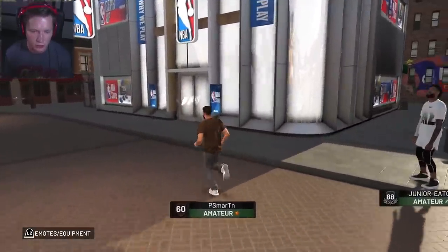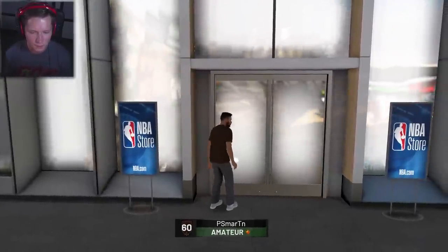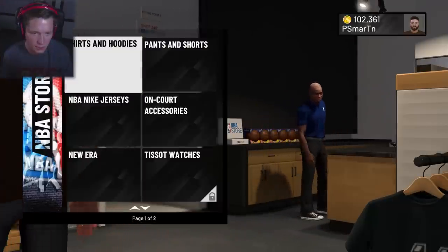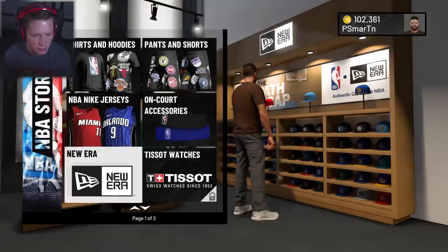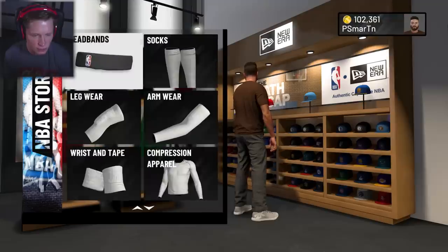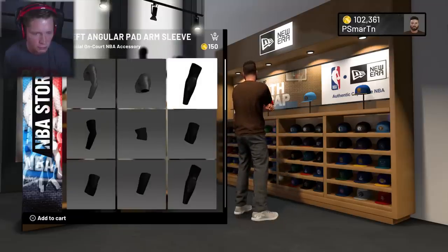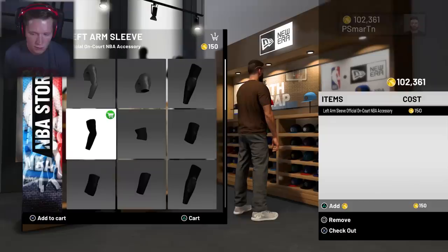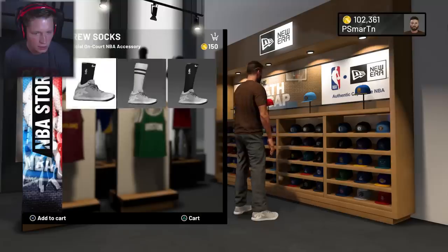I just realized we should have got some on-court shoes from Foot Locker. We might have to go back. Let's head back to the Foot Locker shop, go back down the street. Because your boy's an idiot — we're going to pick up some on-court shoes, and then I think it's going to be time to actually get out on the court. Shirts and hoodies, pants and shorts, NBA Nike jerseys, on-court accessories. I'm trying to get some watches, bro. Let's get a left arm compression sleeve. Angular or just a left arm sleeve. Wrist tape, socks, tall socks — I'm down for it.